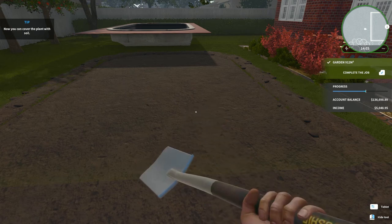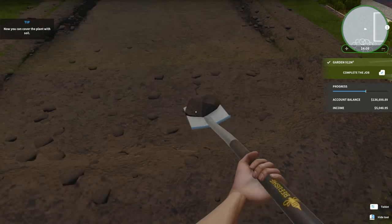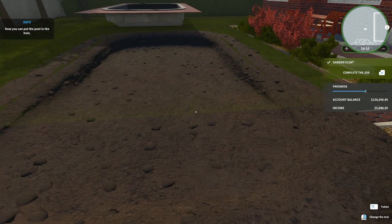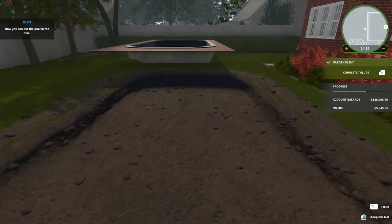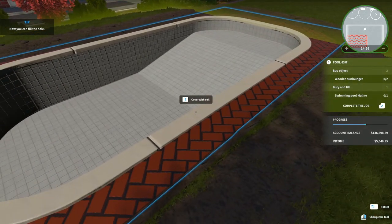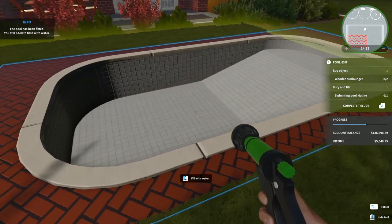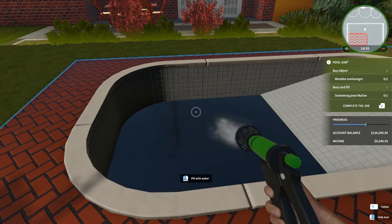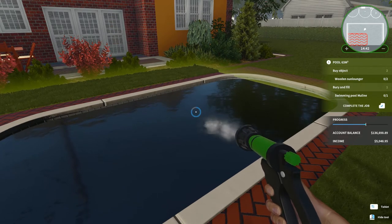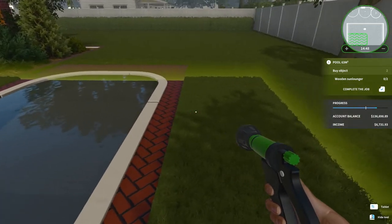Now you can cover the plant with soil — I'm not covering a plant with soil. Okay. This had to be in the right spot, which I didn't know. Okay, the hole is now dug. So now what? Now you can put the pool in the hole. Cover with soil — alright, the pool has been fitted. You still need to fill it with water. Oh boy, that's fast. I'm never going to remember how to do this. Installed and filled with water. Yay me!